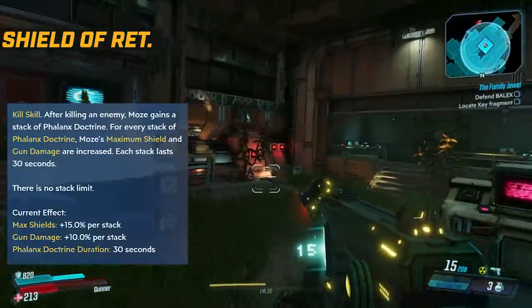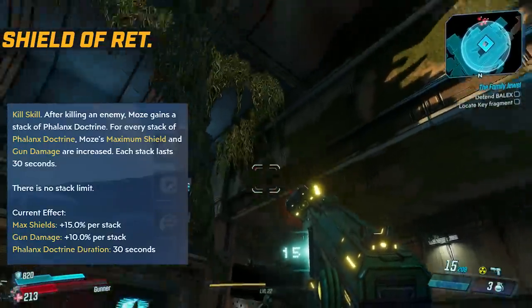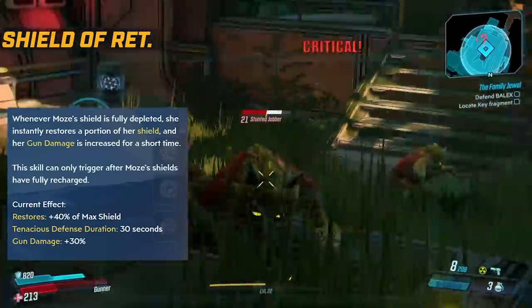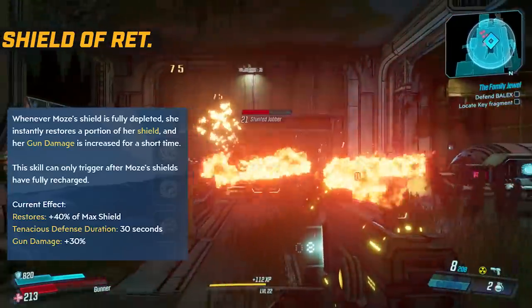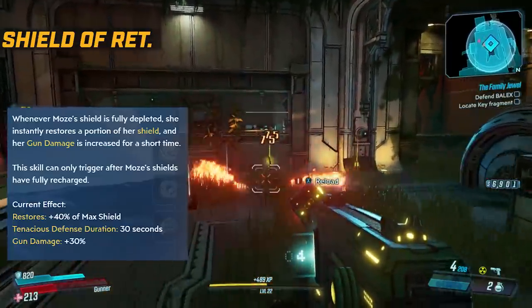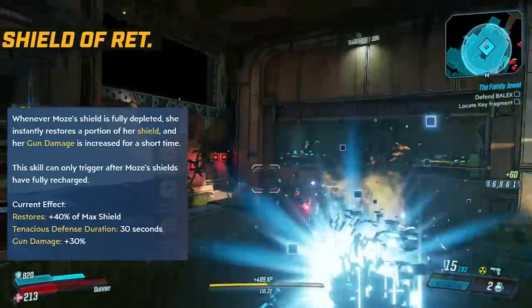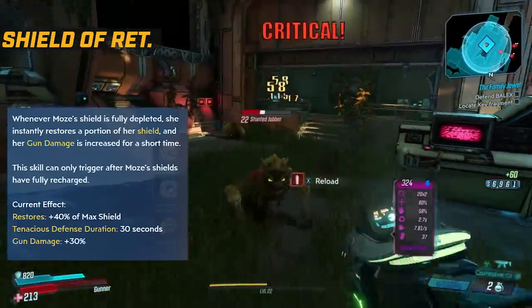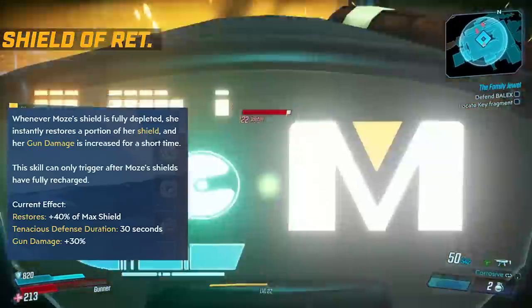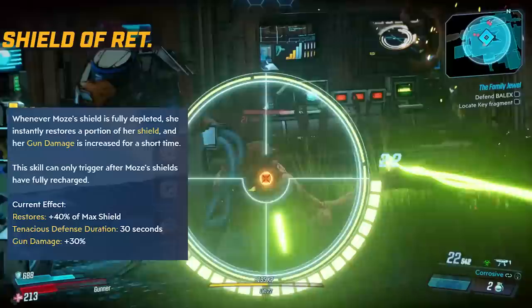I think this will be a really good build for leveling. The capstone is Tenacious Defense: whenever Moze's shield is fully depleted, she instantly restores a portion of her shield and her gun damage is increased by 30% for a short time. You need to fully recharge your shields before you can use this again, so if you're constantly going up and down on shield it's really strong, but can be very glass cannon-y because you're only at 20% health if you go with Thin Red Line.